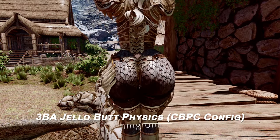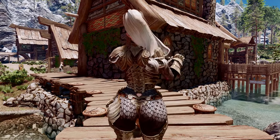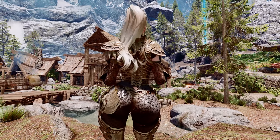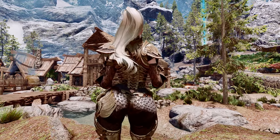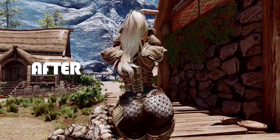Next up is 3BA Jello Butt Physics. This mod enhances the responsiveness and jiggle of the butt physics, making them more dynamic during running or other animations. If you want your character's butt physics to be more pronounced, this mod will be helpful.